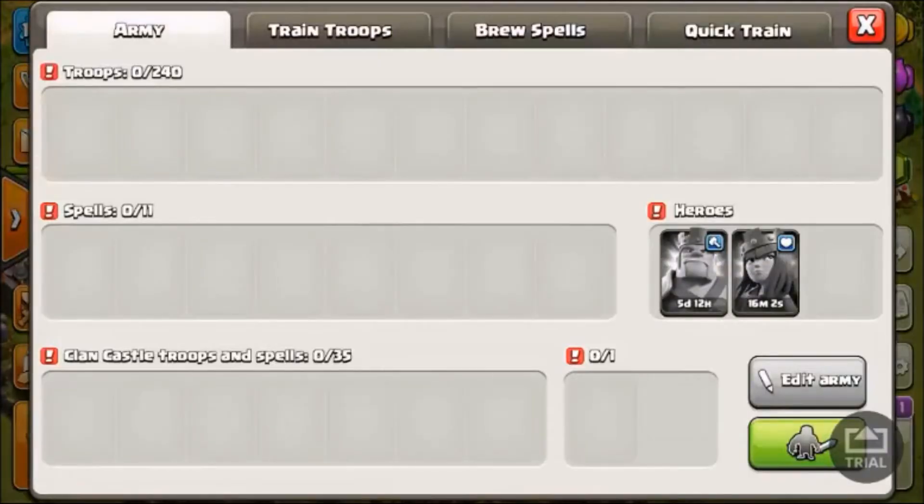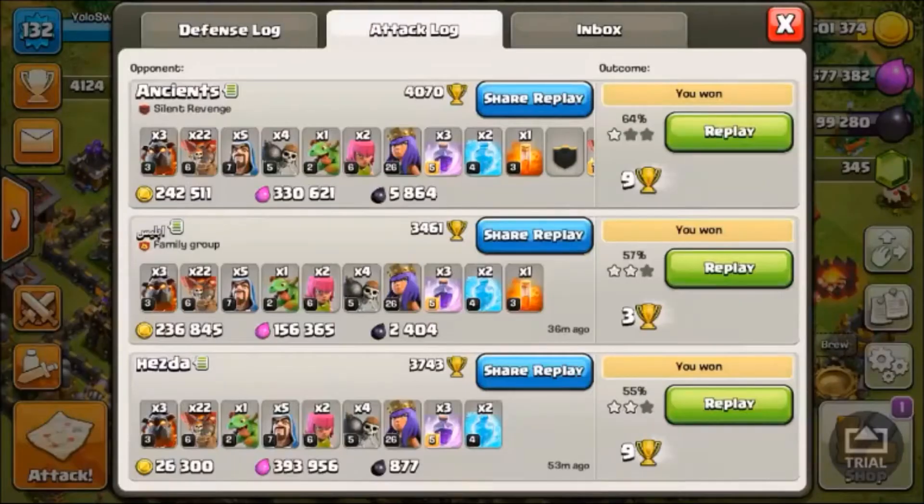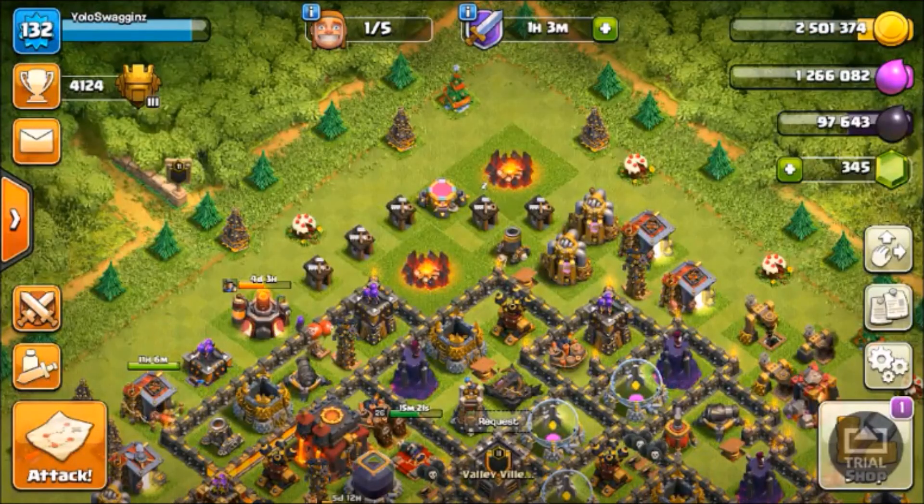You can see it costs 300,000 elixir and 1,600 dark elixir, and if we look we definitely profited — the elixir is about the same but the gold and the dark elixir is just unbelievable. Been able to upgrade my king and queen. But yeah guys, that's what it's like to raid as a Town Hall 9.5 in Titans League. If you guys enjoyed, feel free to leave a like and check out some of my other videos. That's all, thanks for watching, peace out.